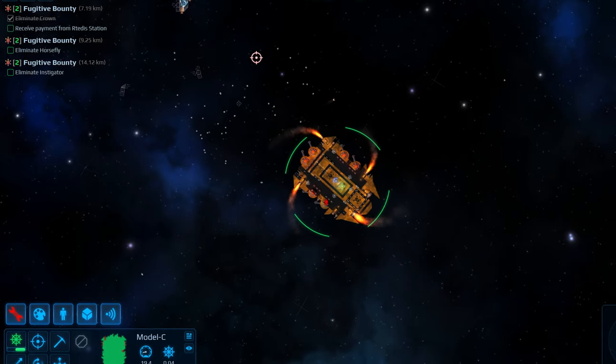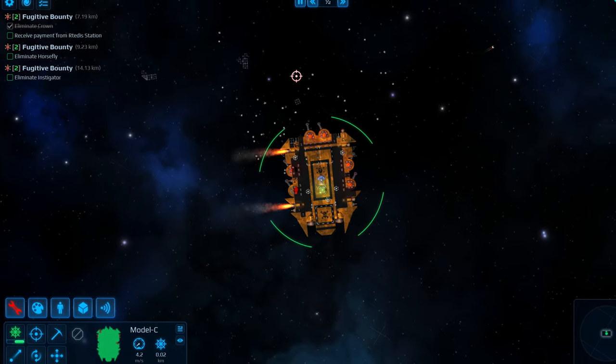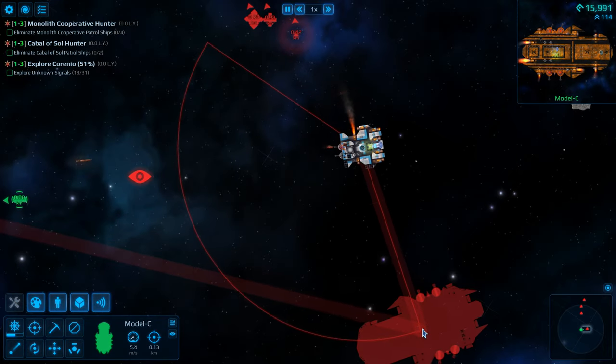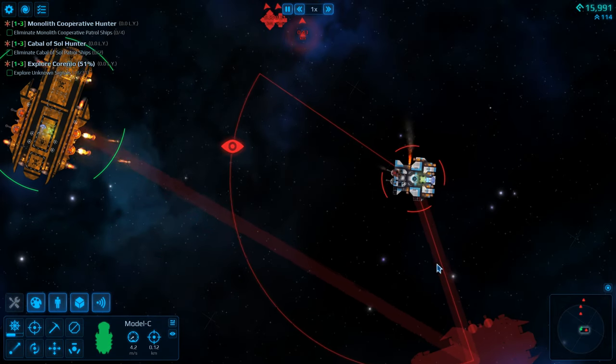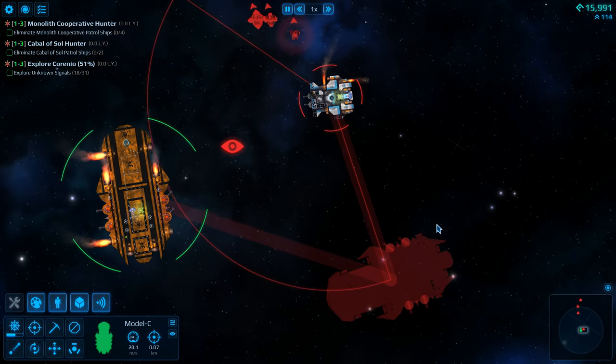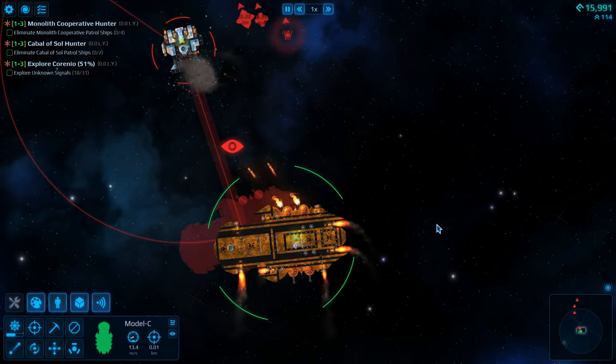And two: your guns fire whenever you press left click, even if they are not aiming at your mouse cursor yet. So I found it's much more effective to simply give an advanced movement order than to try and pilot the ship yourself. Which is too bad — coming from Star Sector, I like flying ships myself — but I'm sure this can be improved in time.